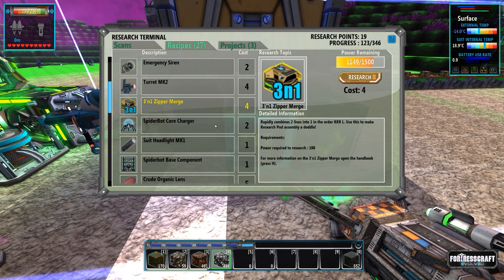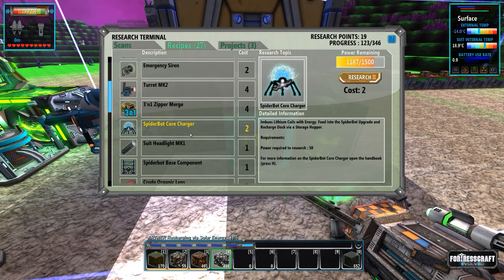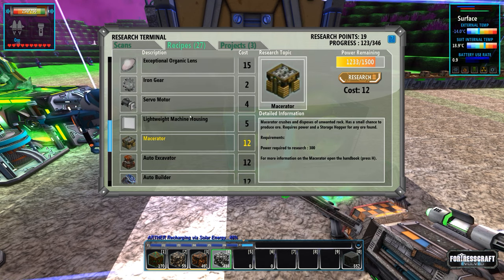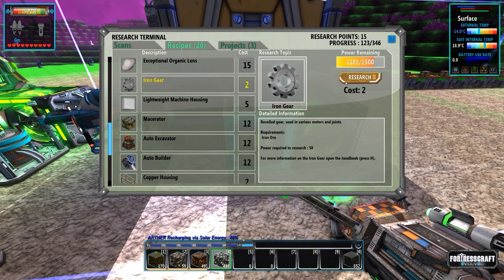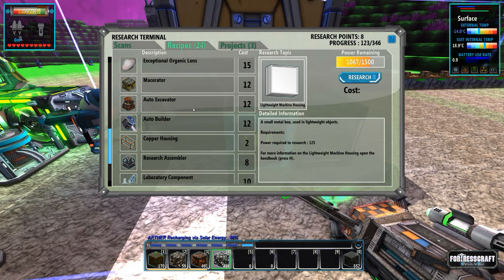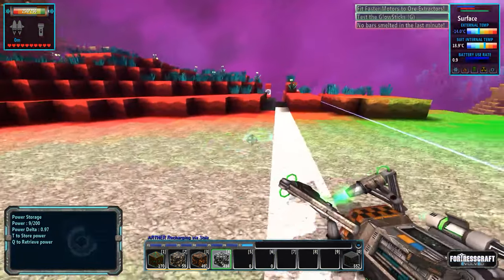There's a spider bot charger and spider bot base component - so much new stuff. I'll grab the macerator and the servo motors - those are going to be important. I'll also grab the iron gears and the lightweight machine housing - that's going to be important. And the auto excavator. Actually, before I build the auto builder, I'm not going to build it yet.